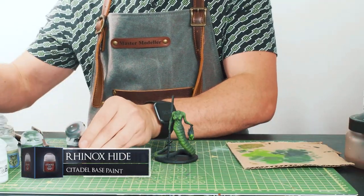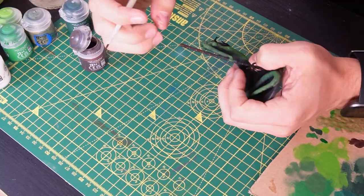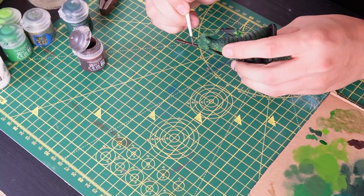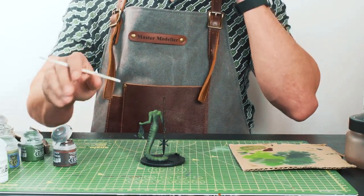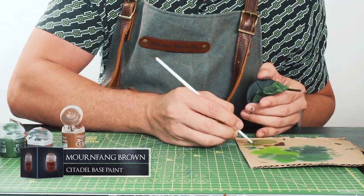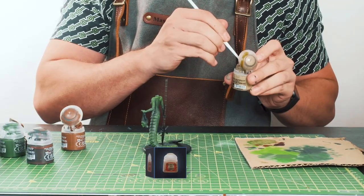Onto the spear — I'm just doing an undercoat of Rhinox Hide over the handle. It doesn't matter too much if we get any on the metallic bits as we'll be painting over them next. Then to highlight the wood we're adding in some Mournfang Brown, and on top of that we're adding in some Zandri Dust.